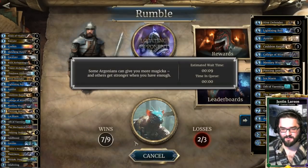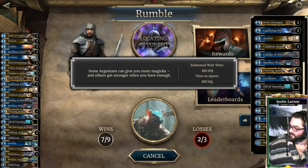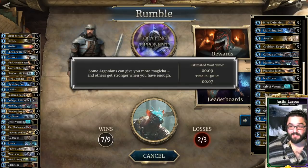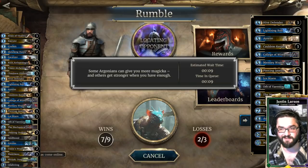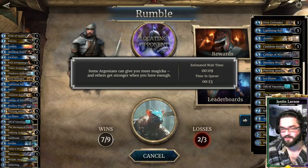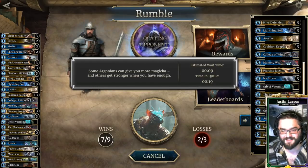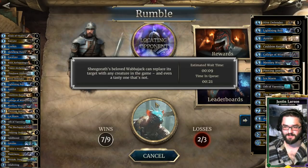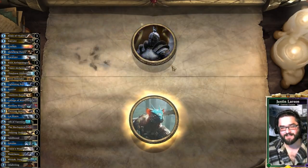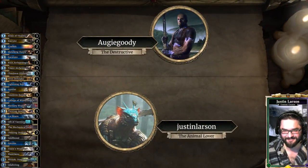We are back for another game. Sandra is watching a video called Living with Jigsaw, where a little Jigsaw puppet from the Saw movies talks about razor blades. We are 7-2 with our Support Mage deck. We're not as anti-aggro as we could be — we're not running Firestorm. Augie Goody with the Sorcerer Avatar is our opponent, playing Crusader. We lost to Crusader earlier; we don't have the ring.